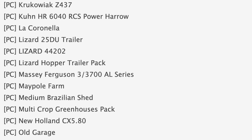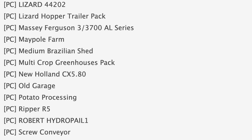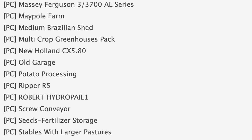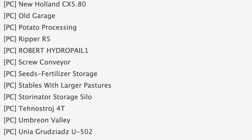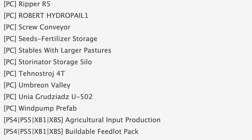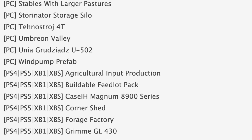Can't forget about the John Deere STS 70 Series, the Massey 337 AL Series, or potato processing. And of course we've got some maps in stage one of testing: Black River, La Coronella, Maple Farm, and Umbrian Valley. Moving down to stage two of testing, aka console testing.